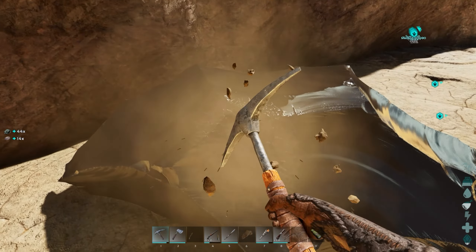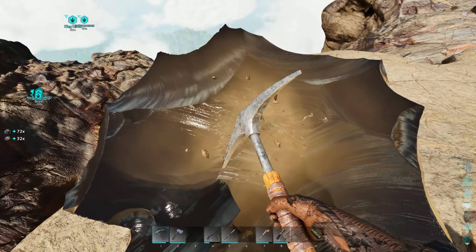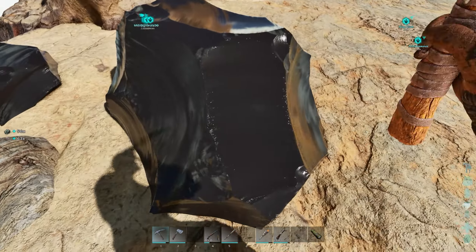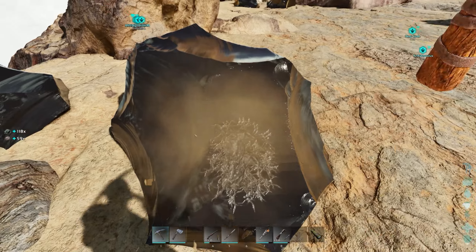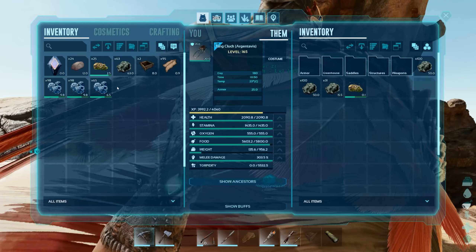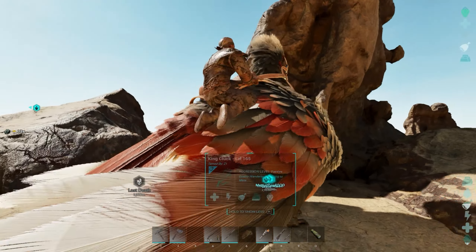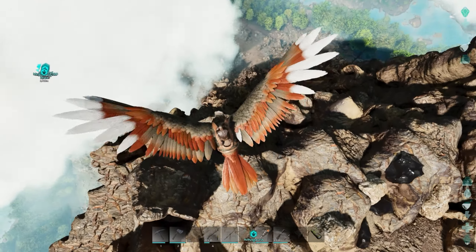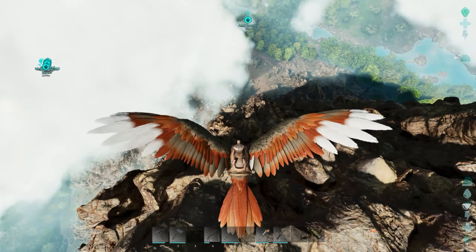A Doedicurus would probably be better up here for this, but I'm not gonna fly mine all the way up here. We're gonna go down the mountain a little bit and collect some flint so we can get spark powder being made, because there's no stone right here to grab — and without stone there's no flint.